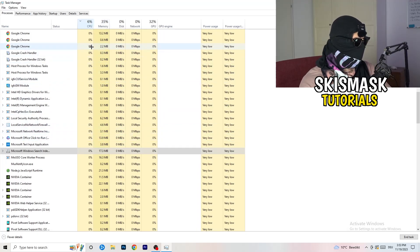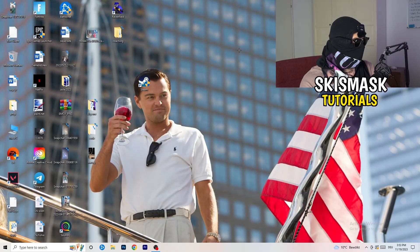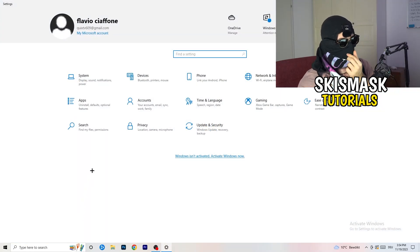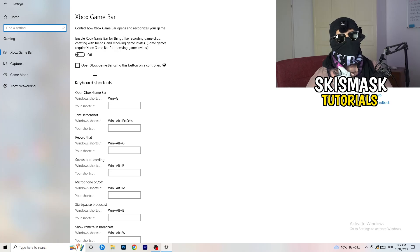Now navigate to the bottom-left corner, click the Windows symbol or press your Windows key, and open Settings. Go to 'Gaming' and turn off the Xbox Game Bar — you don't want it running in the background, especially on low-end PCs, as it causes a lot of not-launching and general troubles.